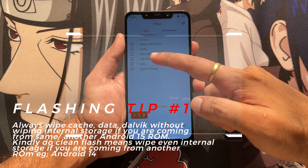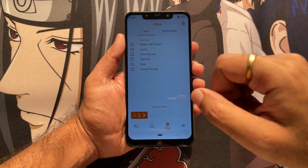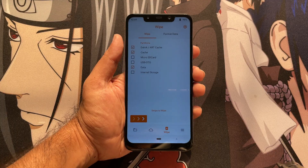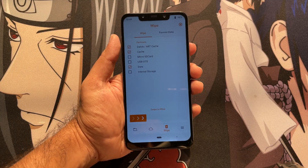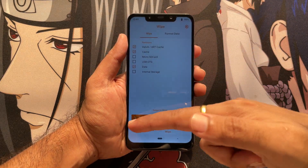Make sure that if you are flashing an Android 15 ROM from another Android 15 ROM, you just have to wipe Dalvik cache and data. But if you are coming from another ROM such as Android 13 or 14, then you have to do a clean wipe — that means you also have to clean the internal storage.